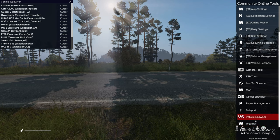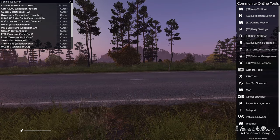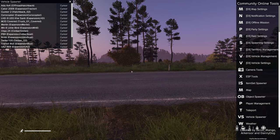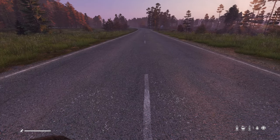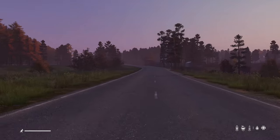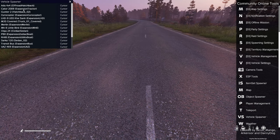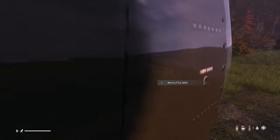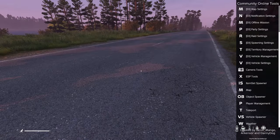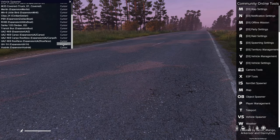You might want to go to weather to change things up or alter the time of day to make it look a bit cinematic. One tip I recommend: have your mouse cursor pointing at where you want the helicopter to spawn. If I'm looking over there, it's going to spawn all the way over there. Look at the ground, press Y, open your vehicle spawner, and you've got loads of different options — gyrocopter, the little bird, and the beautiful Vietnam Huey from Arma 2.